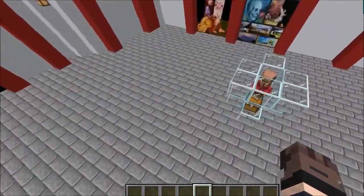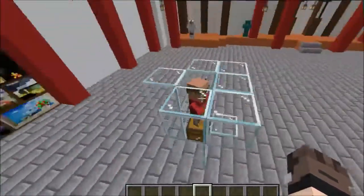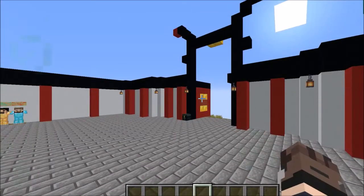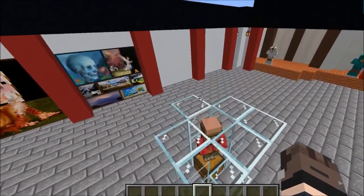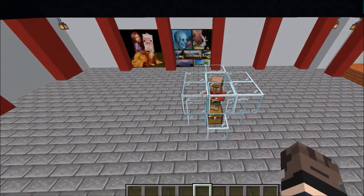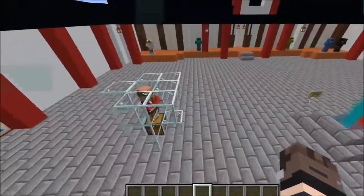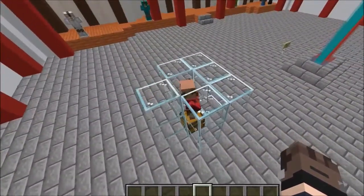We have this villager in a glass testing chamber. He is a savannah villager because we're located in a savannah, and the skin is representative of that. If you did not know, villagers now have biome-dependent skins based on their biome.